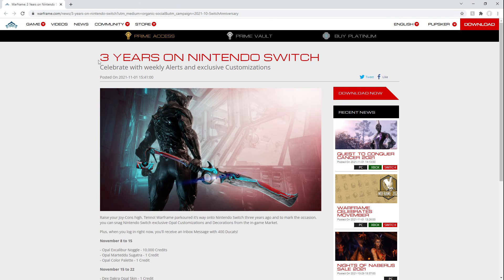The other one is the three years on Nintendo Switch anniversary — celebrate with weekly alerts and exclusive customizations. This is pretty much a similar idea. Raise your Joy-Cons high, Tenno. Warframe parkoured its way onto Nintendo Switch three years ago, and to mark the occasion you can snag Nintendo Switch exclusive Opal customizations and decorations from the in-game market. Plus, when you log in right now, you'll receive an inbox message with 400 ducats.